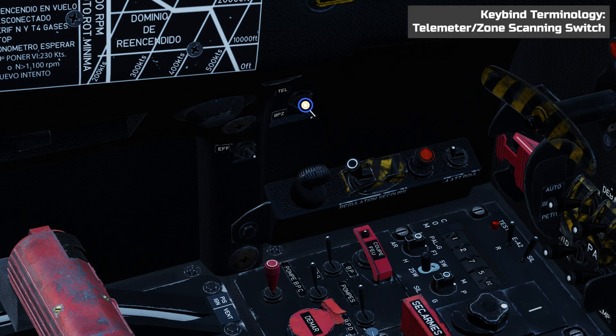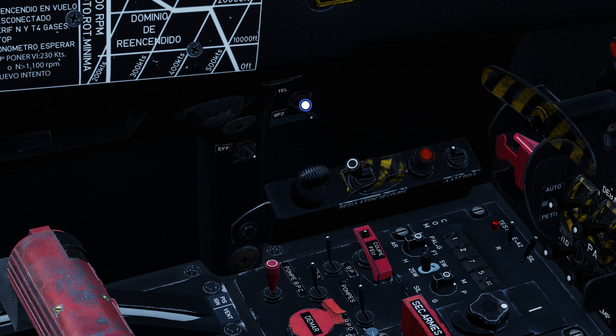The modes are accessed when the radar is functioning normally, by adjusting the TL/BPZ selector switch on the left wall of the cockpit, rather than the radar function selection dial. The switch is difficult to see, so is best off-bound. The TL and BZ close combat modes take priority over all other radar modes and will override your current radar settings. Let's first take a look at TL mode by placing the switch in the up position.